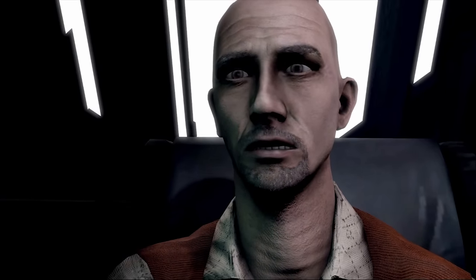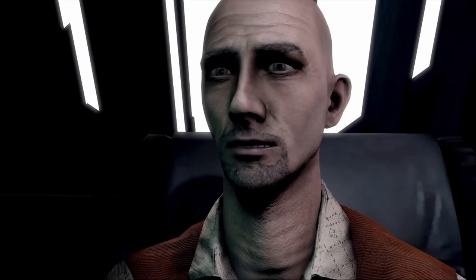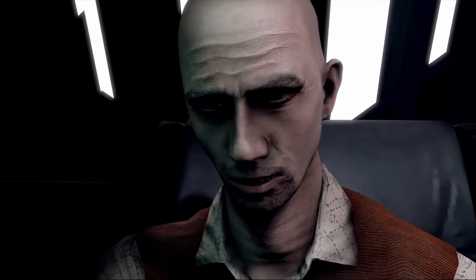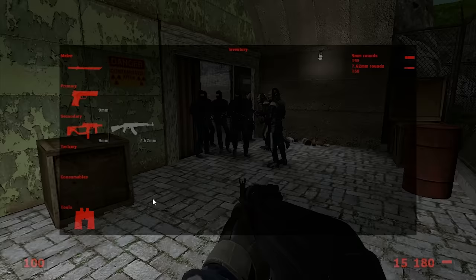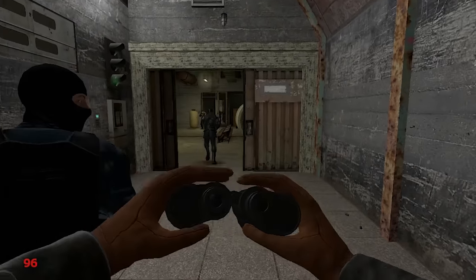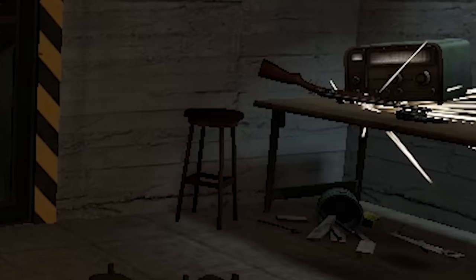Dr. Breen wanted me to inform you that he, along with collaborators, is impressed by your desire to hunt down Gordon Freeman. They know where Freeman is — he's at Black Mesa East, placing this into the timeline right around when Gordon Freeman gets to Ravenholm in Half-Life 2. What follows is a fucking mess, just like all the other battle scenes.